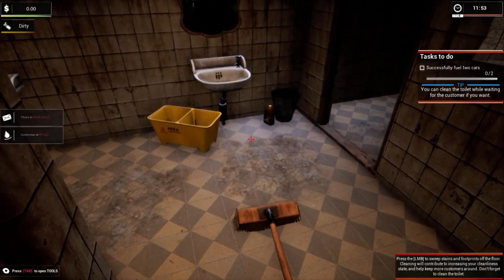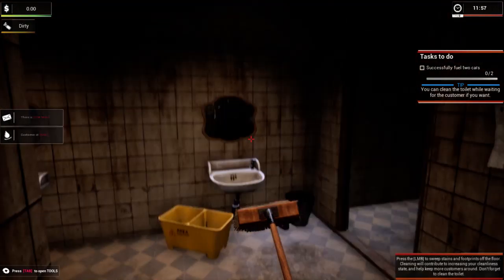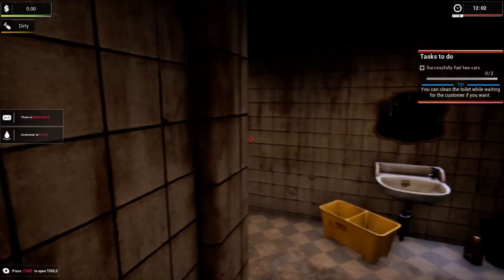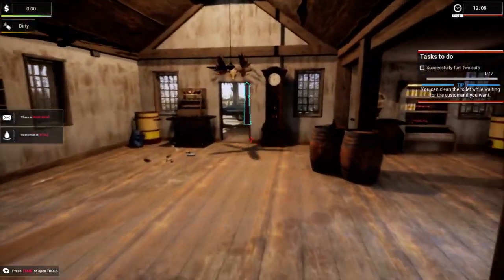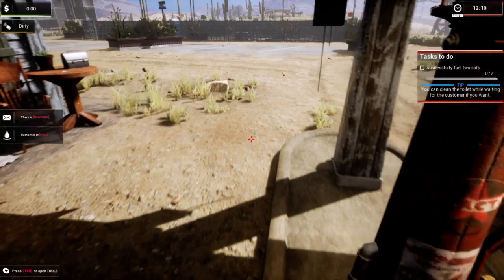We got a customer waiting. Alright, so let's go. Looks like we got somebody needing fuel, so let's go over here and check. Hello, welcome to the gas station. You need some fuel?